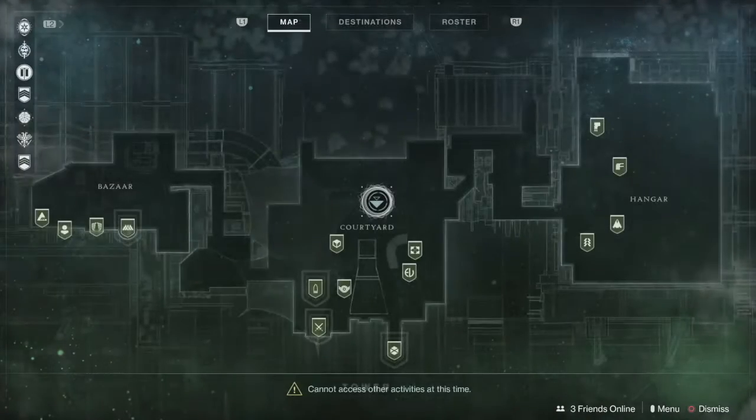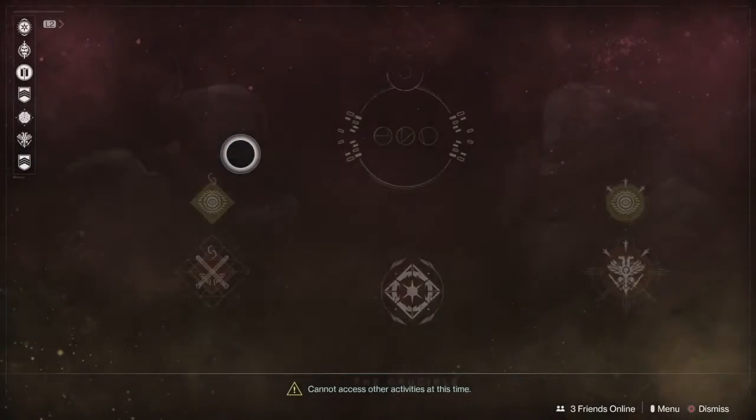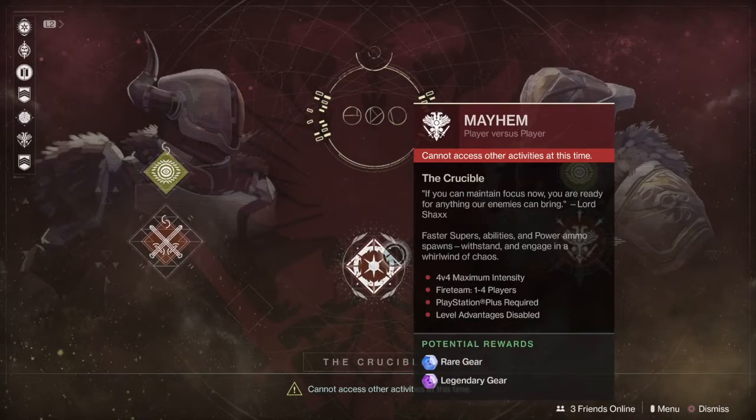In the Crucible, our featured playlist this week is going to be Mayhem — 4v4 Mayhem. Go ahead and head in there; you're going to have faster supers, abilities, more power, ammo, more chaos, basically. Definitely excited to get into that with the new Move Fast update.